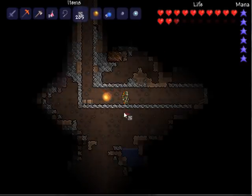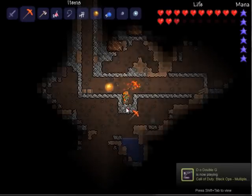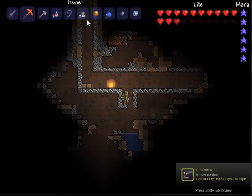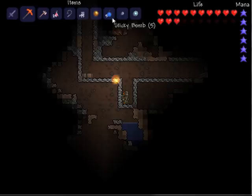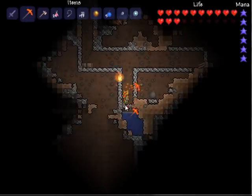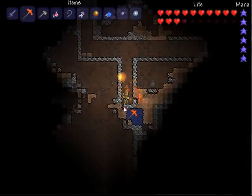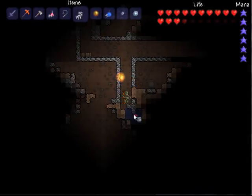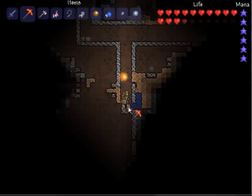As I was saying before with the water — just watch here. When you're digging down, you can go two layers below yourself. When you're digging across, you can go three layers across. So two layers vertical and three layers across. And as you can see, I just completely dug straight past all of that water.